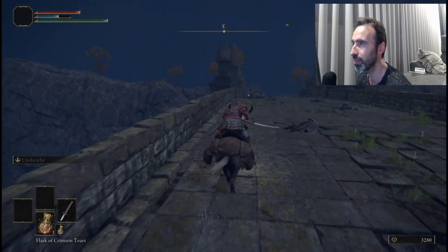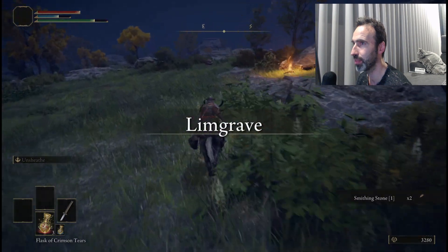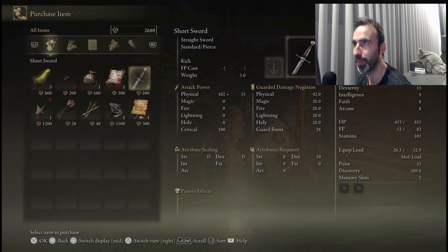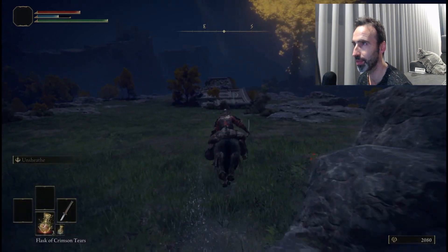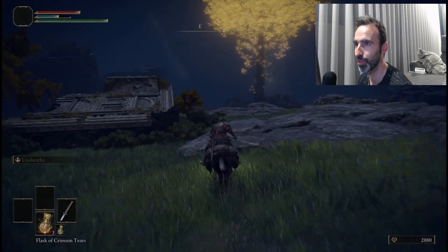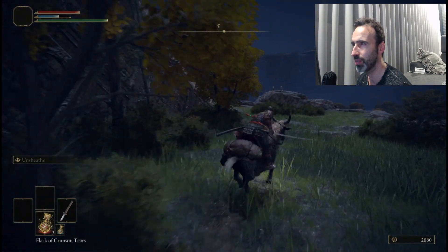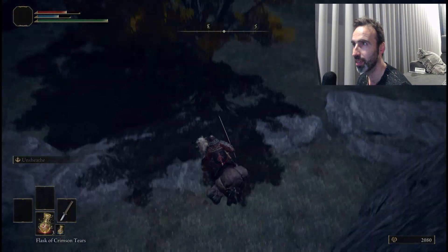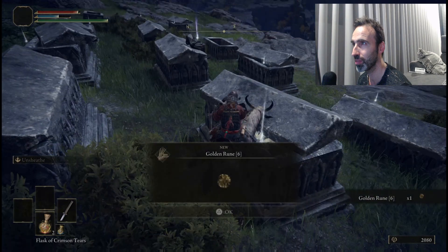Grab this smithing stone here and then stop at this merchant — he sells you three more smithing stones. You also buy the Short Sword here, and the reason you buy it is that it will carry Golden Vow as an Ash of War, which is the buff that lets you do more damage. We can't apply it yet though, that comes later.